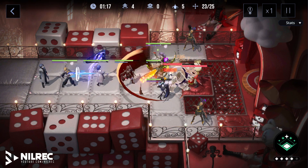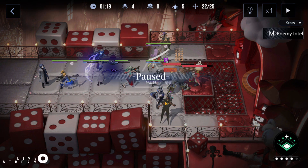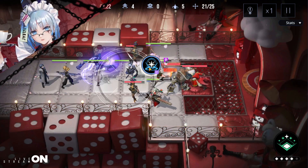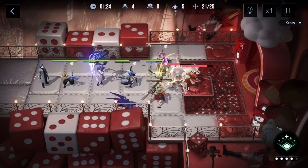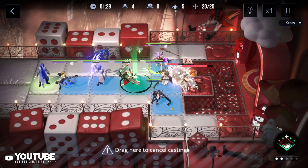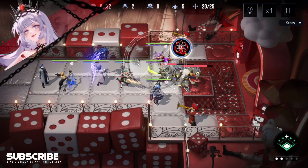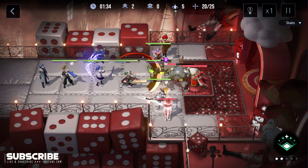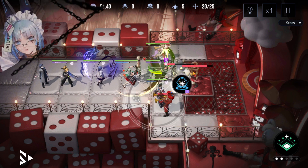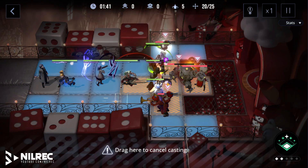We're going to switch Wendy to the middle and use her ability. After we use her ability, we'll put her back. These two enemies will pass through. I'm going to put Labyrinth here and use her ability once, then put her back. I'll use Heal — use Heli's ability here. Not sure if this is a boss — it's not a boss.